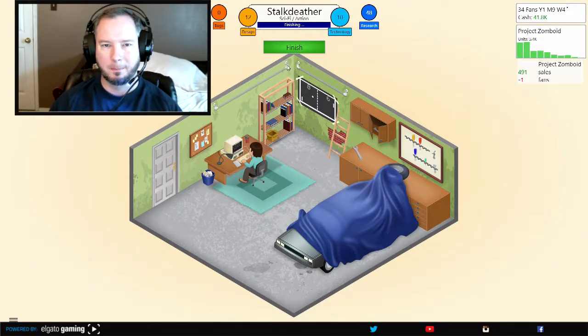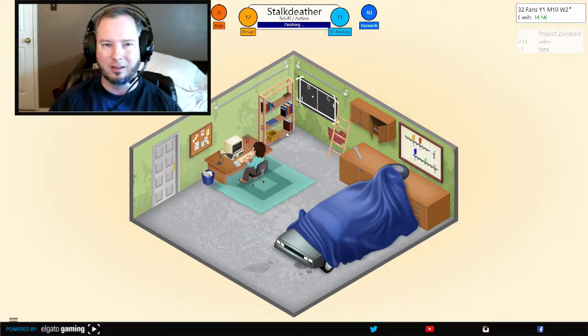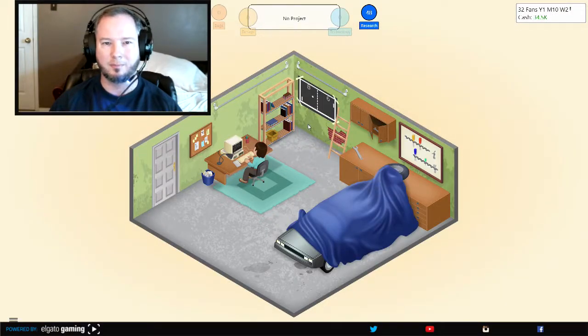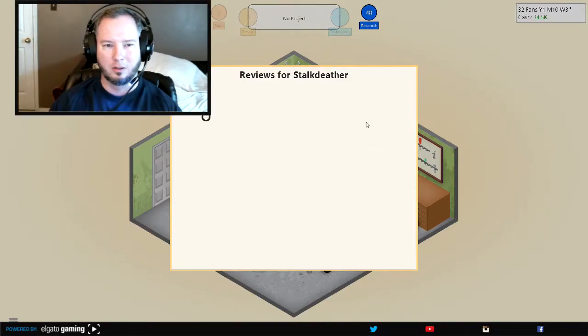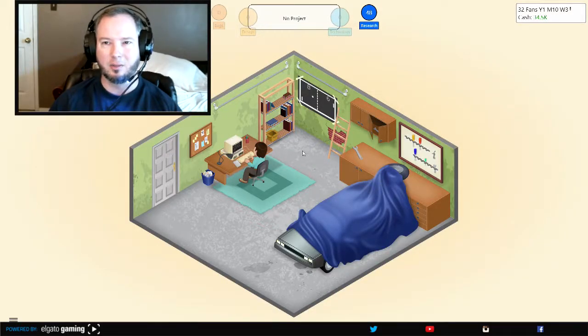I gotta get the bugs down. It's off the market — I'm gonna go ahead and finish this game now. A little bit less sales, but that's because I did worse in the reviews. Got a new combo, so I got a little bit of bonus there. Let's release the game and see if this is any better. Stock Deather — ooh, I saw some 10s in there! Good game. Got like a 7.3 on this one, and this should make me some decent money.